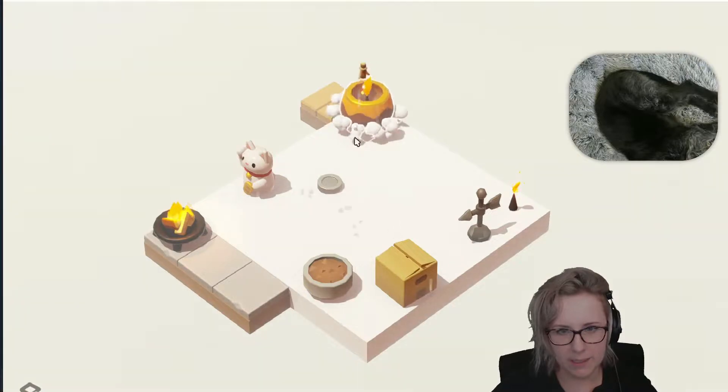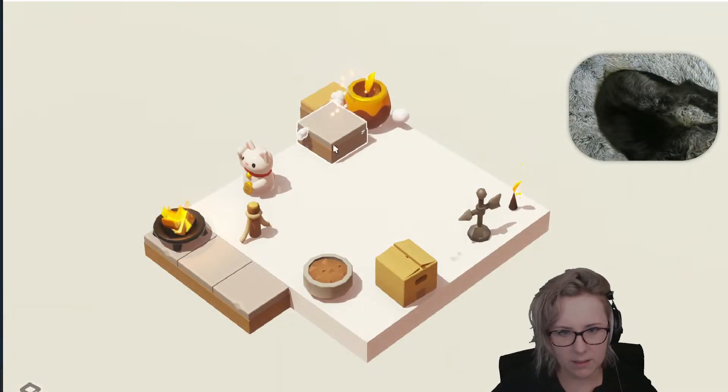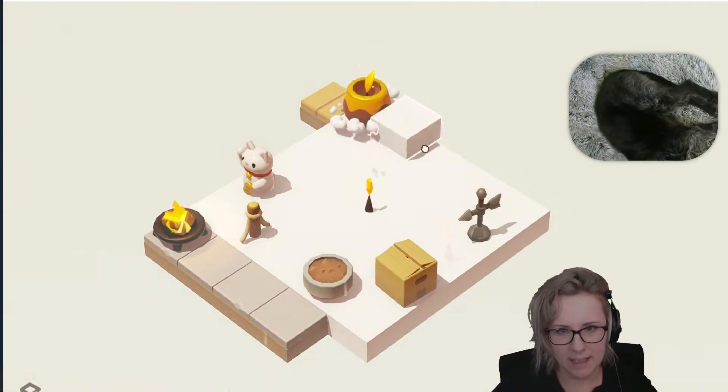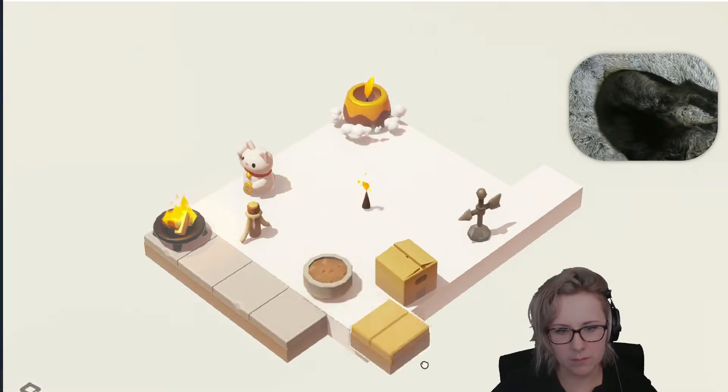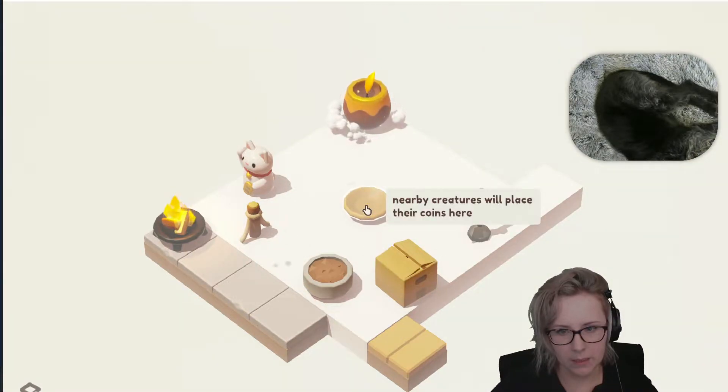Oh, we have like a little fire pit and a piece of a thing, and then more ground. Nearby creatures will place their coins here.